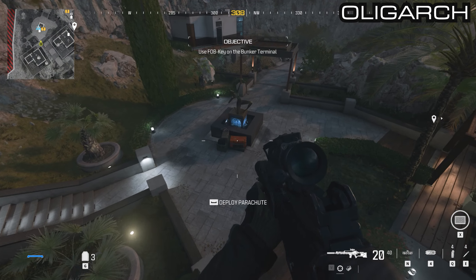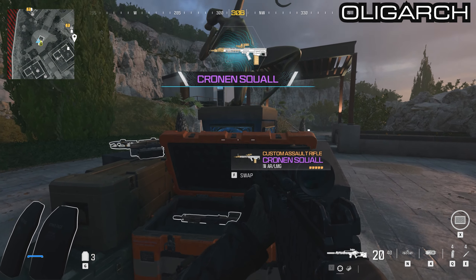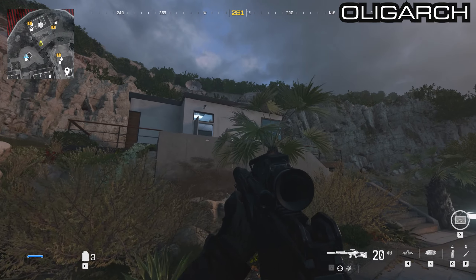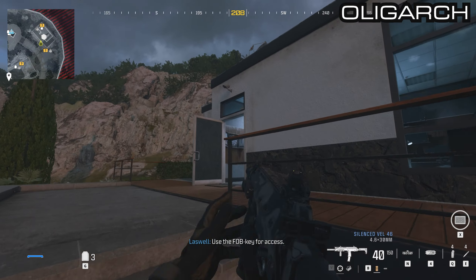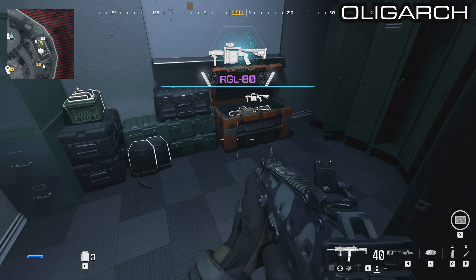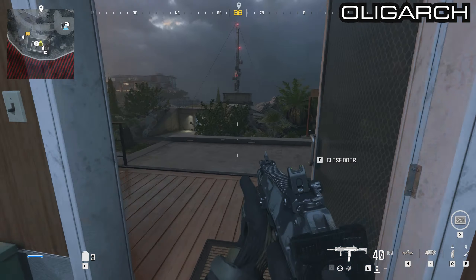Jump down northwest towards the fountain — there will be a few crates here. One is right by the fountain that has a Cronin Squall in it. The next one is just behind that in the communications building — this is the building where you open the bunker. Inside there is a button for the bunker on the right, but to the left is a side room with the orange box containing the RGL-80.